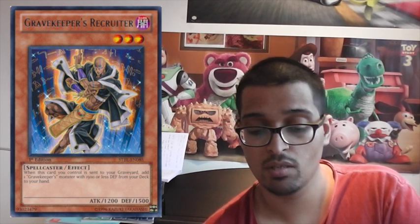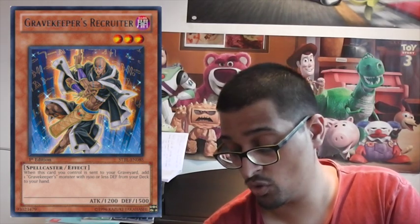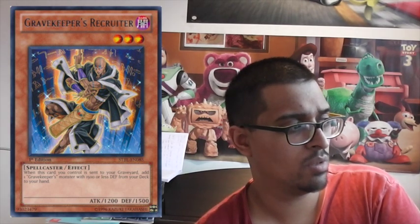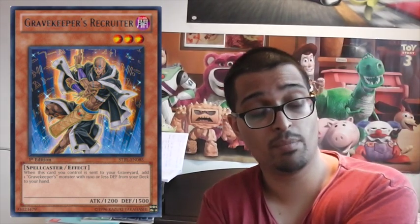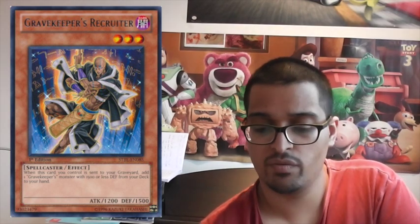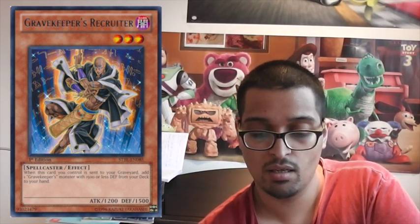So I'm going to start with Gravekeeper's Recruiter. The card is actually quite good — it's probably the only playable one here, unless you count Stardust as playable. Its original print was Starstrike Blast, and it's an Ultra Rare in one of the Legendary Collections — I think it's Yugi's World. The Starstrike Blast print is actually a bit more expensive than the ultra, which is pretty funny but it happens randomly. I just thought I'd mention Gravekeeper's Recruiter — maybe about $5 or something — in case people weren't aware.